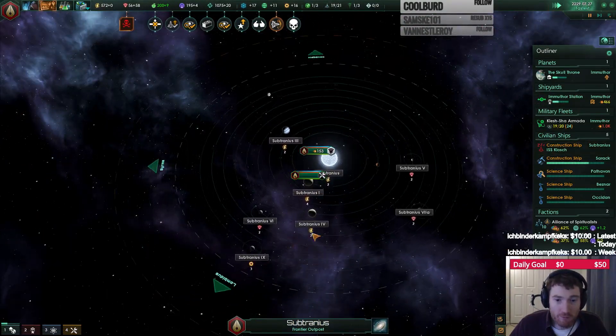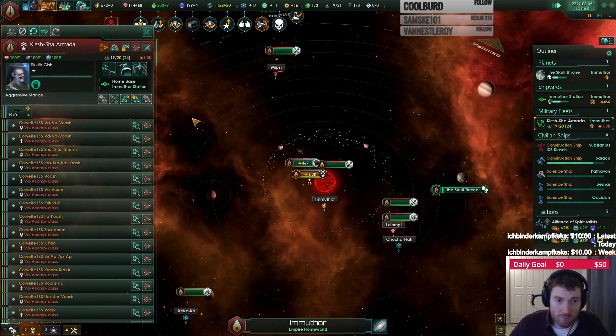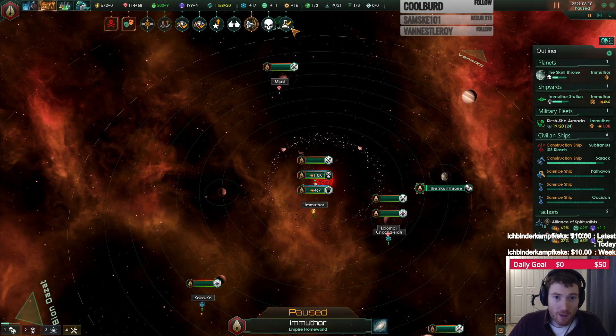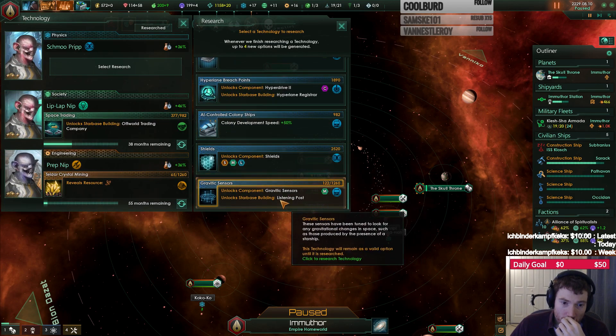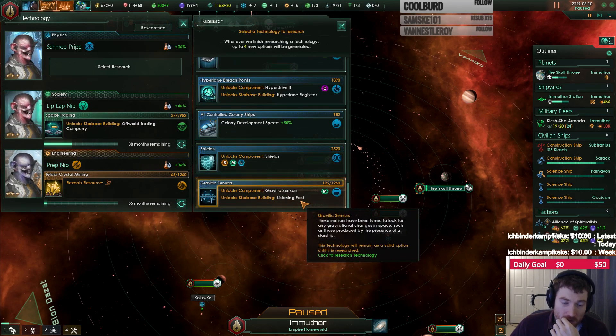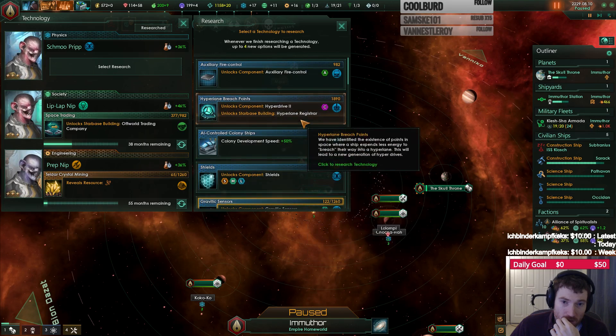How's my construction ship? Doing well. How's my fleet? We have mastered a new technology. New tech: improved deflectors. Let's grab shields.